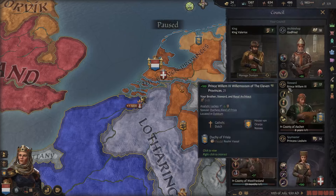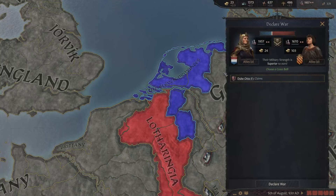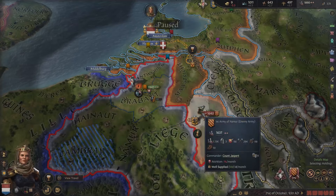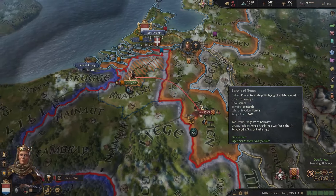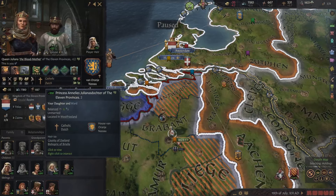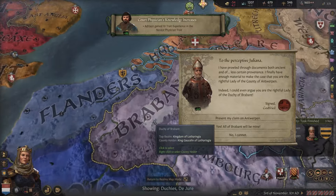Our court Grandeur is now level six, so we should be able to do the de jure integration. This guy lost his allies — that is perfect. We will definitely have to continue claiming his land. Let's go to war with him for the county of Brabant. We gain the trait pregnant again — hopefully this time it will be a man, because we got way too many women here. That will actually split up our realm. We get another daughter. So now we have Mathilde, Annelies, Juliana, Dochter and Aleid. All of Brabant will be mine!